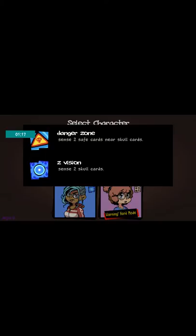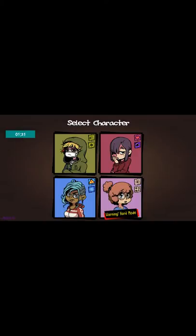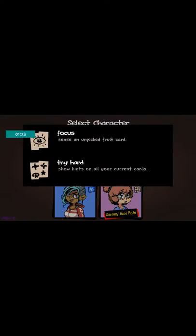We have Z, who has Danger Zone — since two safe cards near skull cards — and Zvision, since two skull cards. Then we have Day, or D, or however you want to pronounce it. Focus: since all unpicked true cards. Tryhard: show hints on all your current cards.